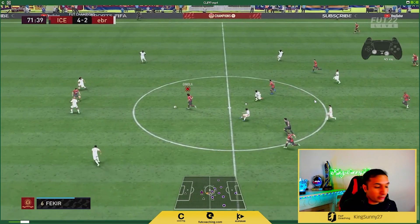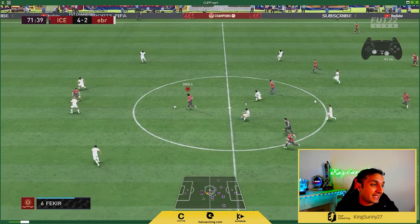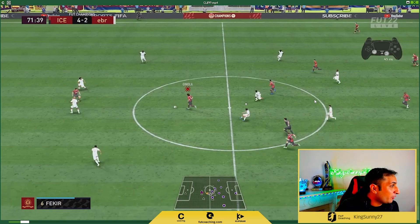First let me show you how to do the player lock. In order to do the player lock, first you have to click L3 and R3 — as you can see on the controller. If you are on Xbox, that is your LS and RS. You click them in, and then you flick your right stick towards the player which you want to do the player lock on.